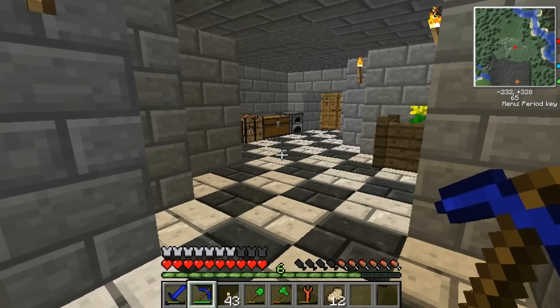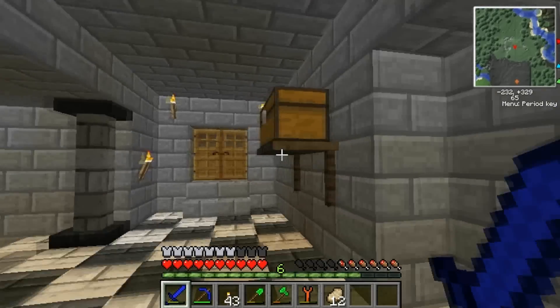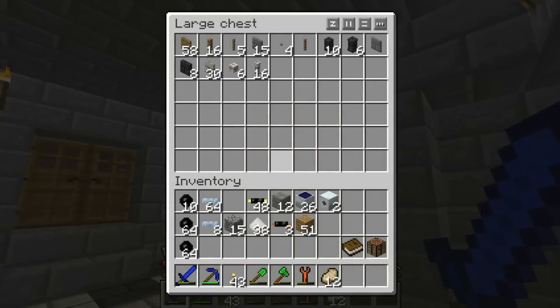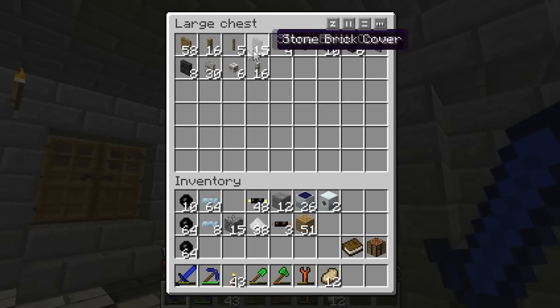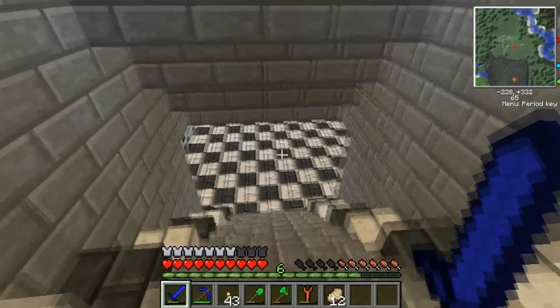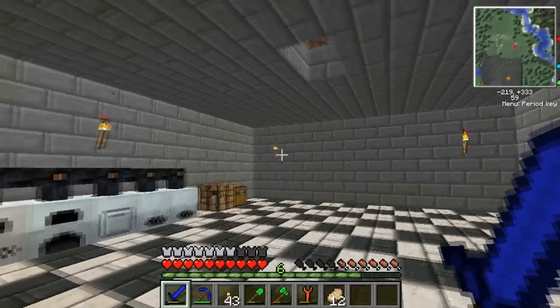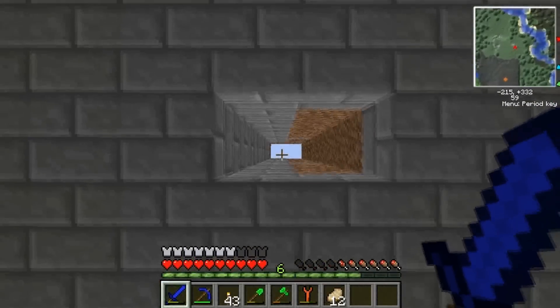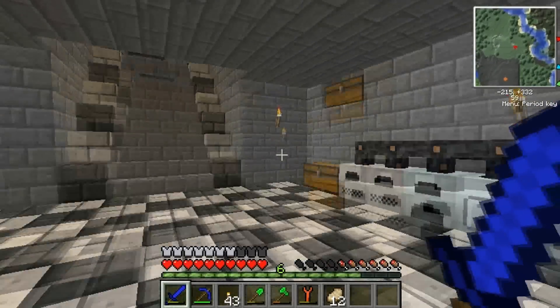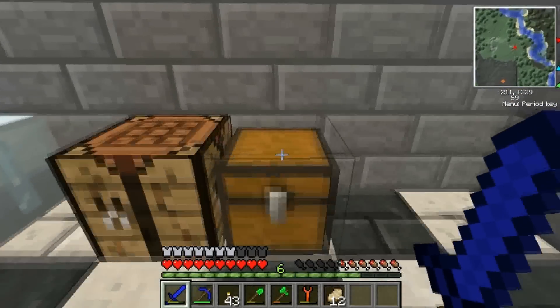Hey guys, we're gonna do another Tekka tutorial. This episode we're gonna be focusing on alternate sources of power for industrial craft machines. As you can see we've built some different things around the house like that shelf and the comms here. That's from the Red Power mod and we promise we'll get a video on it soon. This is our little upgraded home and we've made a little hole in the roof, and we're gonna be making some solar panels for that but first we're gonna be showing you some different things.